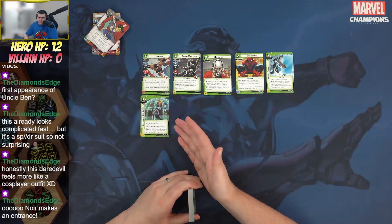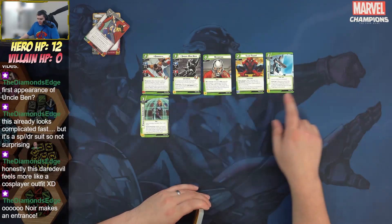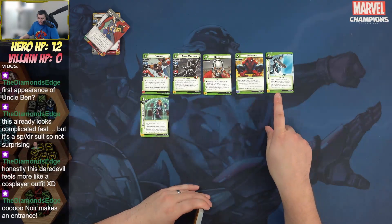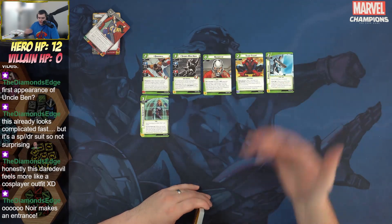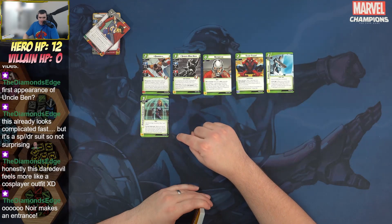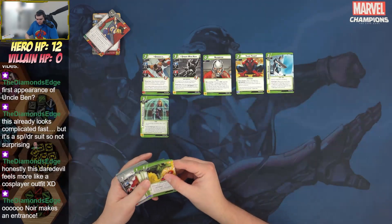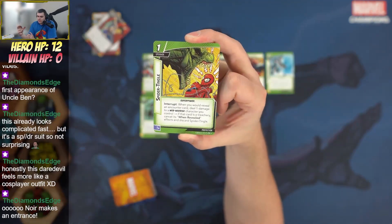Combined with Repurpose, this opens up fun plays — repurposing a Force Field Generator gives plus three. I'd argue Force Field Generator is slightly weaker than Energy Barrier since Energy Barrier deals damage back, but preventing damage is still really good. The main issue with Force Field Generator is the forced response — you're required to prevent that damage, whereas with Energy Barrier you can choose.